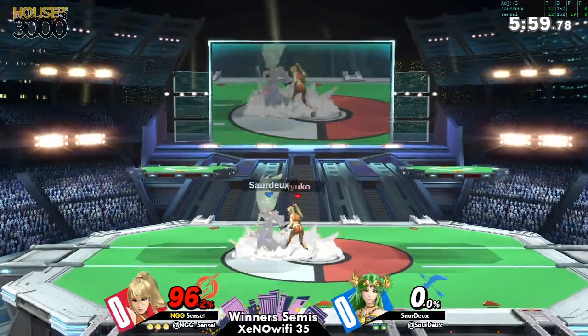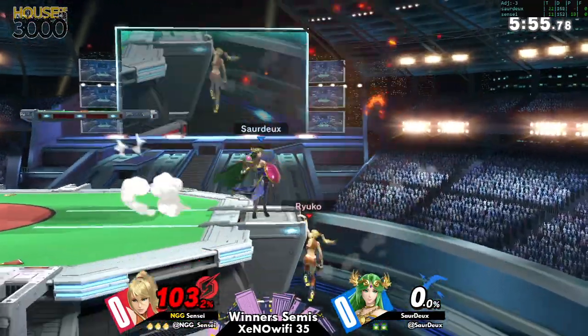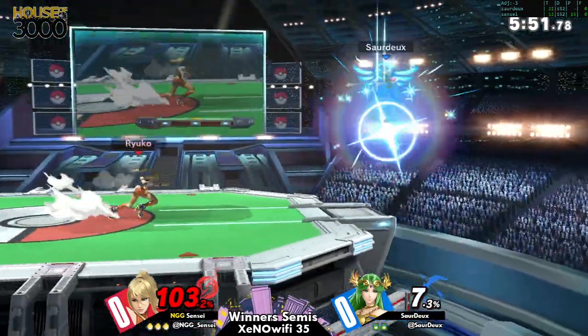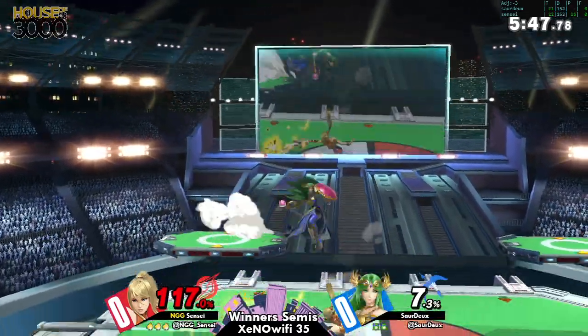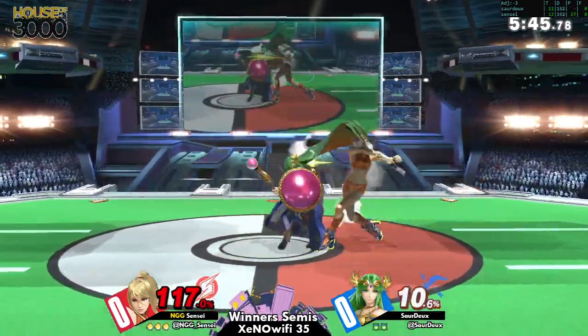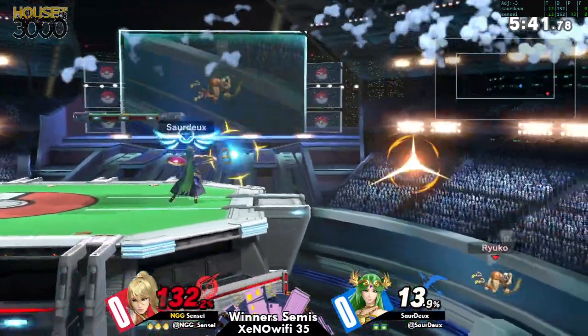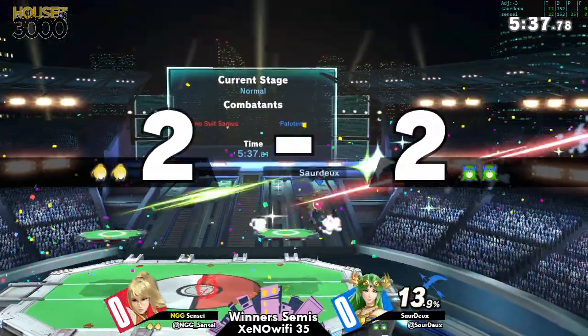Zelda's tools are very strong, but they're not good for setting a presence out there. They're good if you can confirm into them. Whereas Palutena has the ability to put out things like her Nair relatively risklessly, still setting up in the neutral — which is something you want to do against ZSS, because if you don't have any neutral presence, she will absolutely run you over.